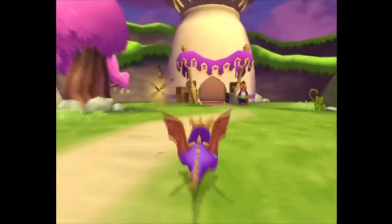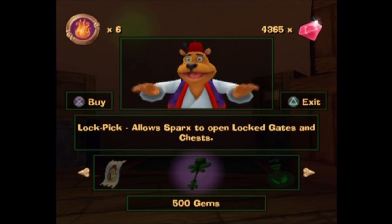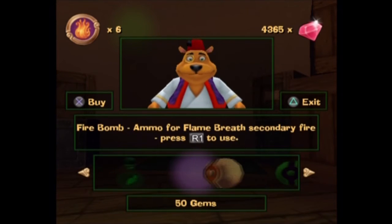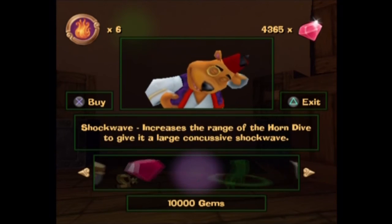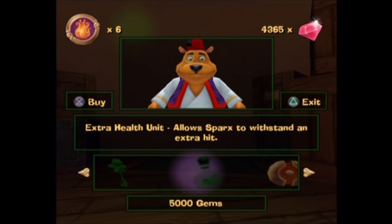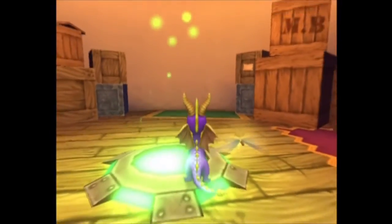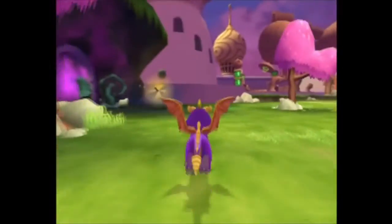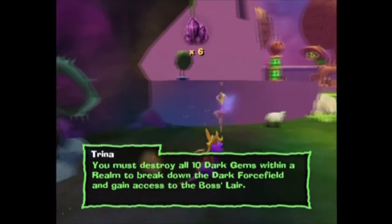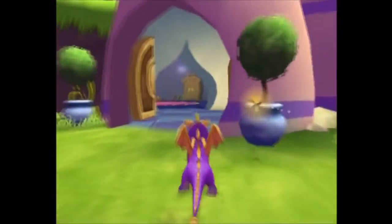See if Moneybags has anything we really want to buy. There you are — my favorite wallet. Five thousand for that. I don't care about the ammo for the thing I never use. That's ten thousand. Five thousand — where was that key ring? Five thousand. I'd take it if I could buy it.